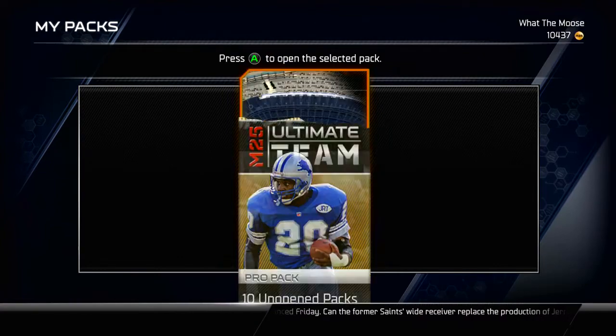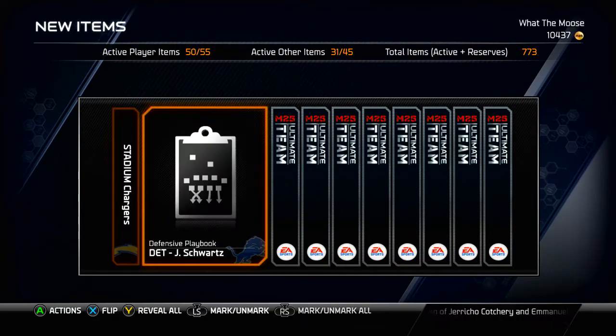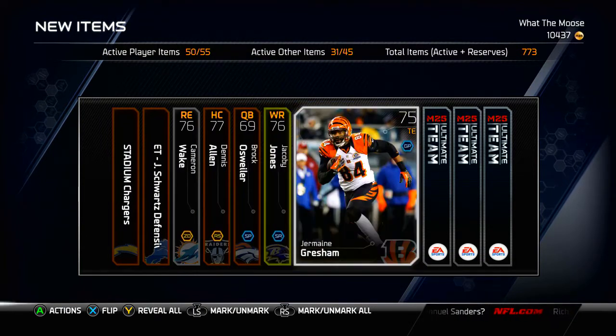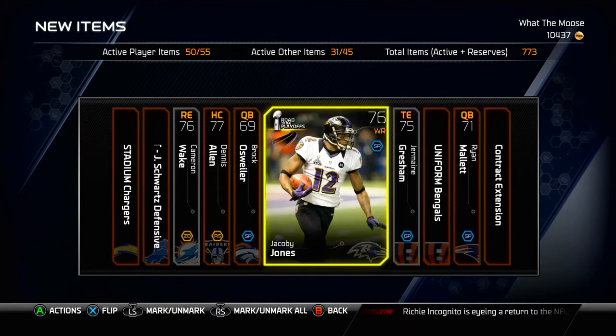Another pack — let's see if we can actually pull something worth a good amount of coins. Haven't really gotten too much as of yet. Brock Osweiler, Jacoby Jones will be our gold, and still really nothing we're getting from these packs. We've got to pick this up.